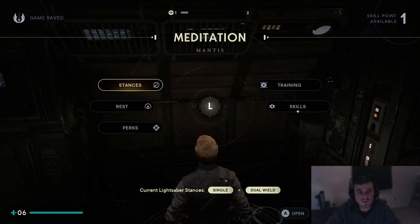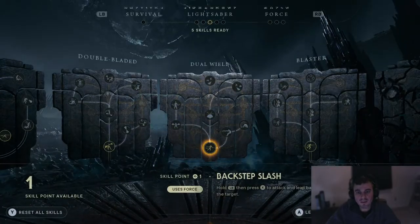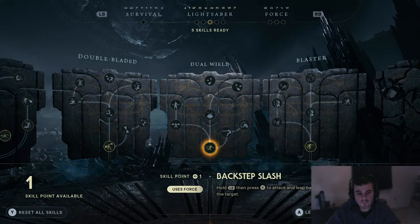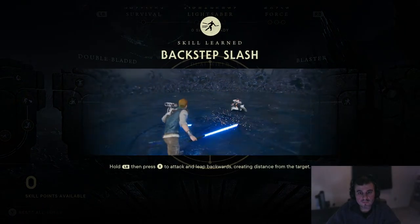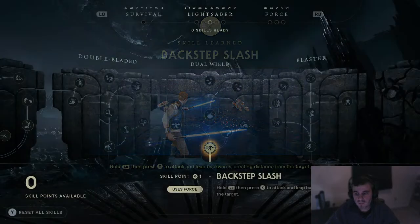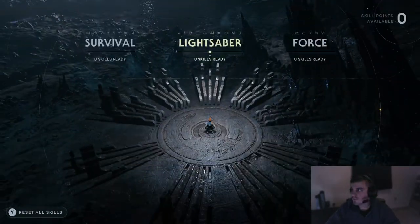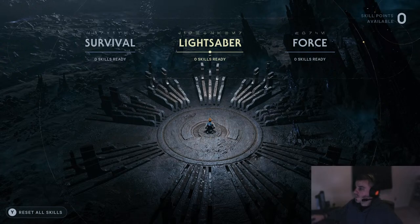Actually, I have at least one skill unlock, so let's focus. I do a lot of lightsaber — I don't do a lot of the force moves and stuff. Backstep Slash — hold LB then press X to attack and leap backwards, creating distance from the target. That would probably be very useful. So it's a block and then attack. Thank you all for joining me tonight. If you're just catching up on the VOD, thank you for stopping in, and I hope to see you guys all in the next one.